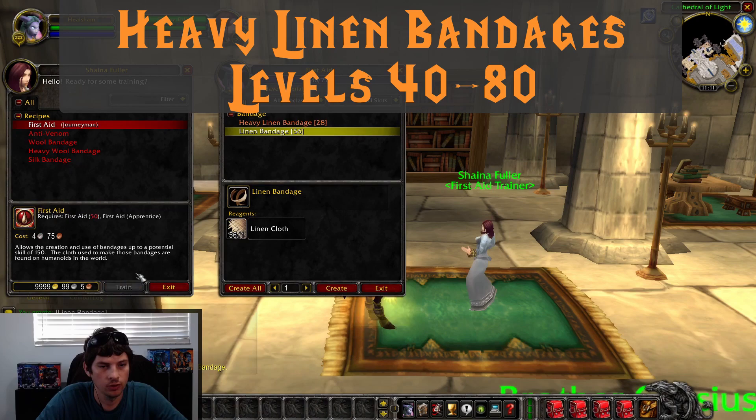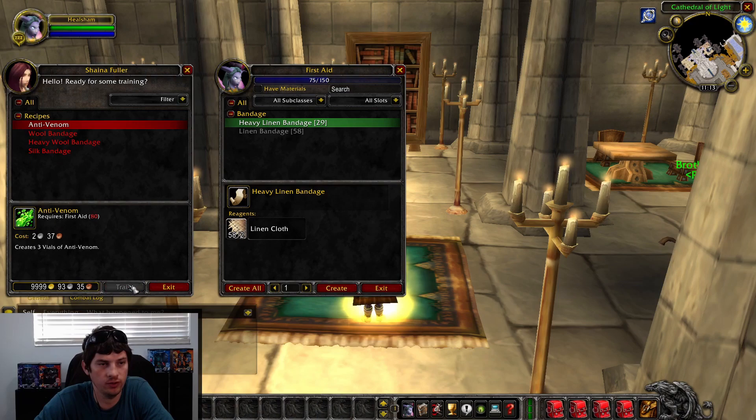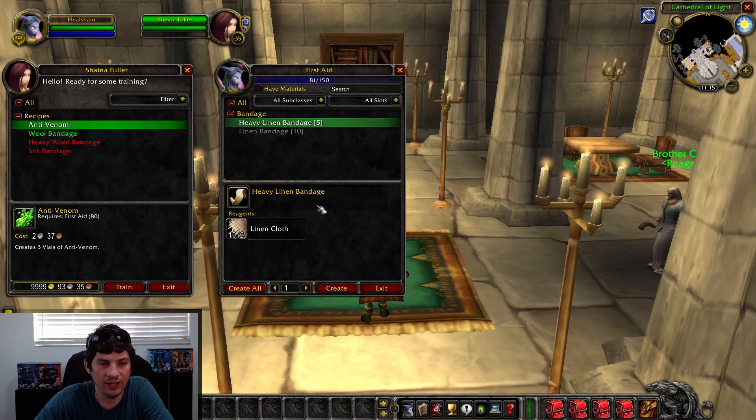So now we're level 40, and from here we're going to need to learn Heavy Linen Bandages. We've grabbed more Linen Cloth and we're ready to go from 40 to 80. Once you hit level 75 First Aid, you need to pick up Journeyman First Aid, otherwise you're going to end up wasting Linen Cloth. So once you grab Journeyman, you're going to make Heavy Linen Bandages all the way to 80. I used right at 200 Linen Cloth — I accidentally overshot to 81, so you can probably get away with around 180.